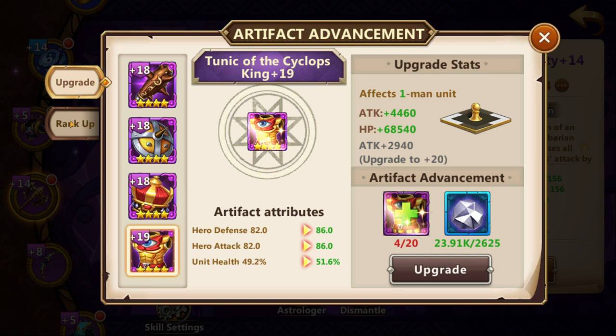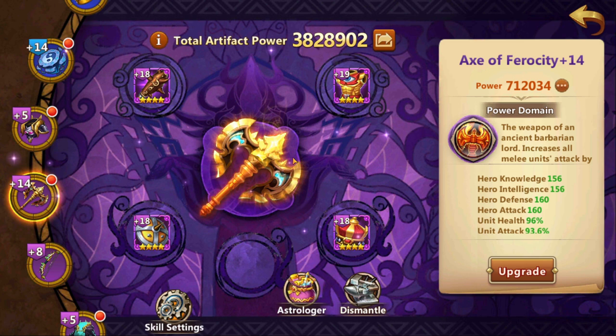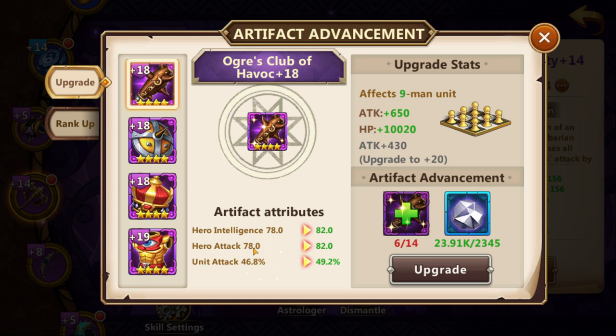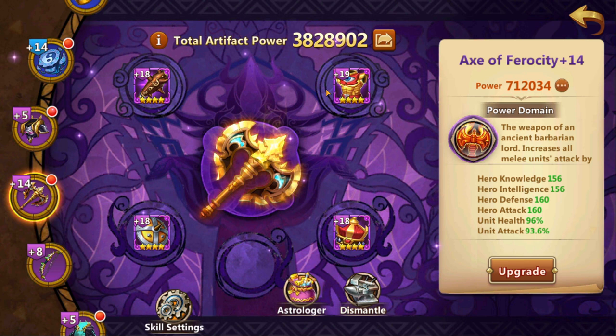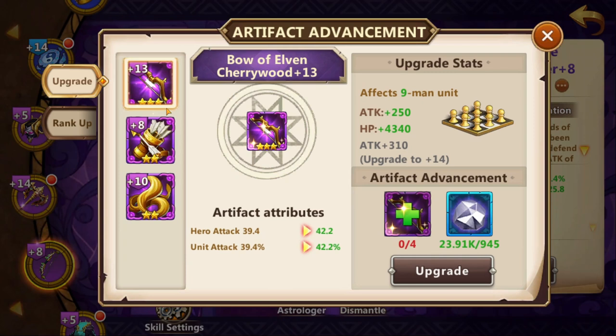There is one more special feature that is also very important: ranking up your artifact pieces. I believe I have reached this far because I was very efficient with my upgrades and focused on a specific route — that is upgrading attack percent and HP percent pieces first, which also had some additional hero stats added onto them. For example, if you take a look at the Axe of Ferocity, all of them are 4 stars, since all of those pieces are insanely good. For the Bow of Sharpshooter, I even made the bow plus 13 just because the buffs the piece gives — attack percent and hero attack.